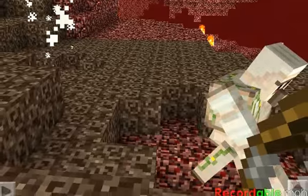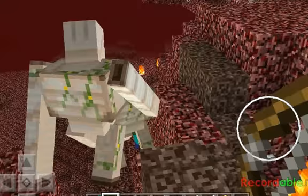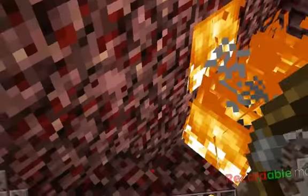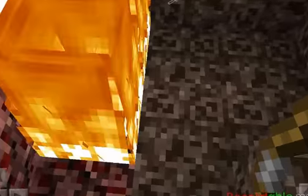Now we're going to make a small farm on the side of our house's left side door. Ooh, nice fire. Netherrack fire. Repeat this pattern all the way round.